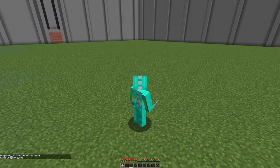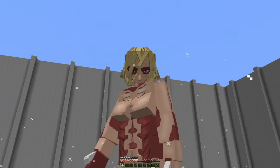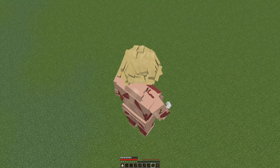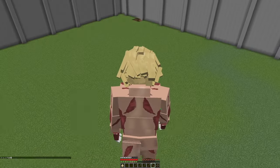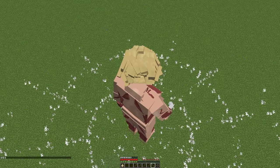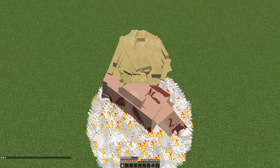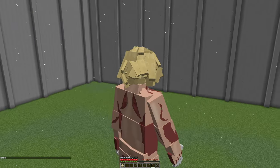Next up we have the Female Titan. This is what it looks like, and this is its ability. The Female Titan has multiple abilities: you can jump up and do a ground slam, and the other one is a smoke cloud, which the Armored Titan can also do.